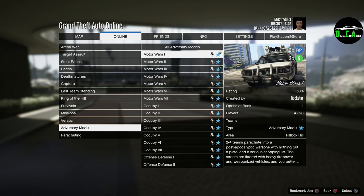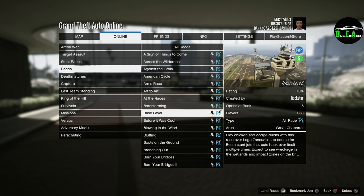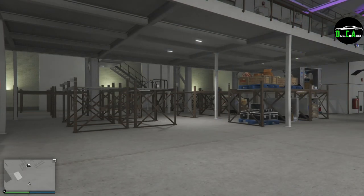In terms of triple money, we have triple money GRP on the Motor Wars Adversary Mode and the Aircraft Races as well, which is quite random. As far as double money, we have double money GRP on the Air Freight Cargo Hangar Business. This is one of the worst businesses to make money with, but during double money it makes it a little more worth it.